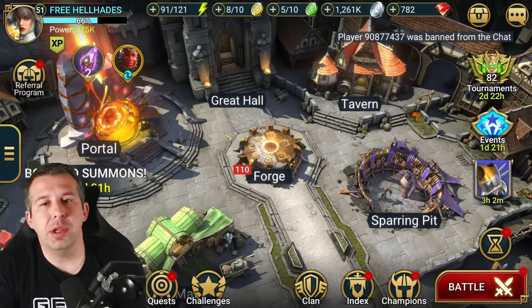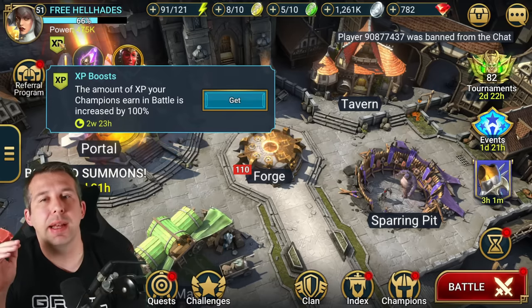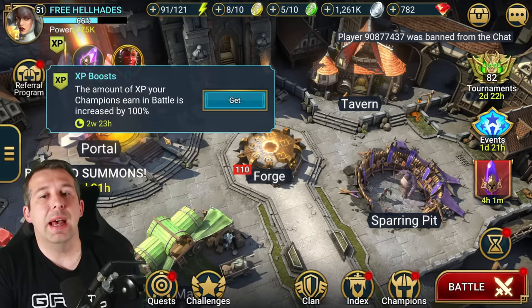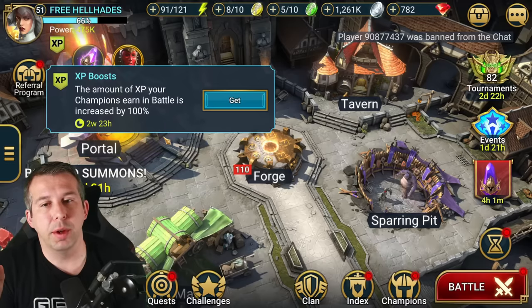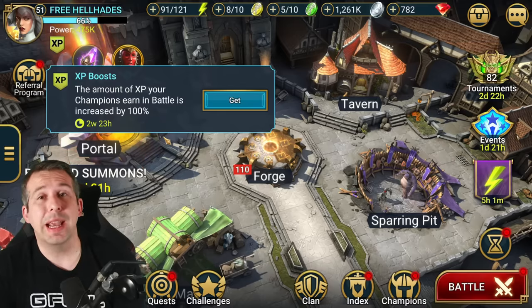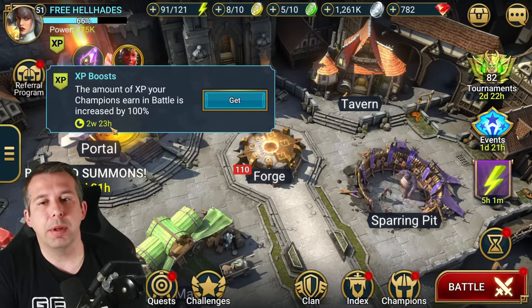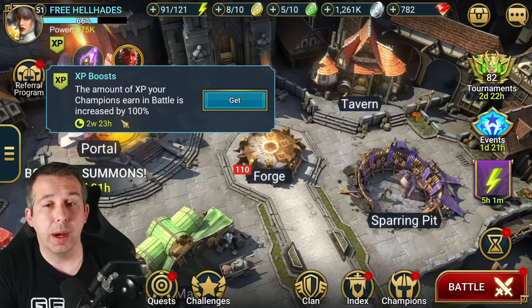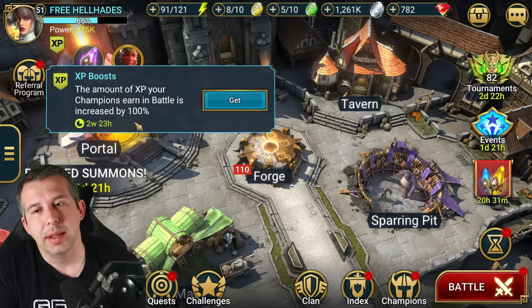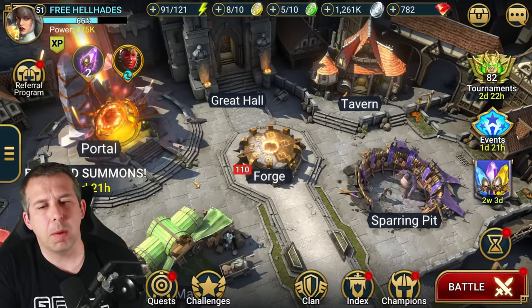When farming food in campaign, you need to make sure you're doing it while you've got an XP boost on. This is my free-to-play account — I'm 53 or 54 days in — and I have never had a time when XP boost was not on. I've still got two weeks and a day of XP boost ready to go. Once this runs out, farming without it is way less efficient — you get a 100% XP boost while it's active.